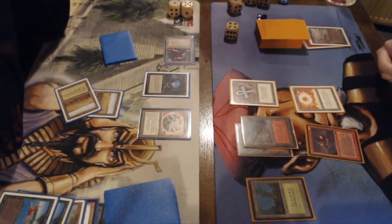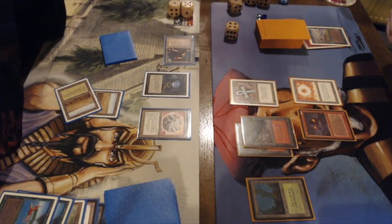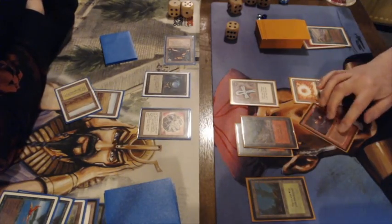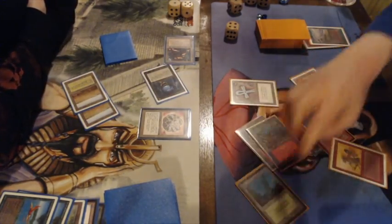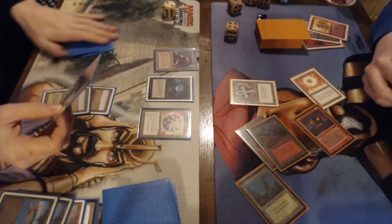Frank is on four, Gideon is on six. Frank tries to attack again — it gets tapped down. The Icy is doing a lot of work. A Disintegrate — is it enough? No, he's still on two life.